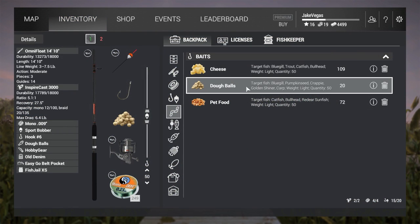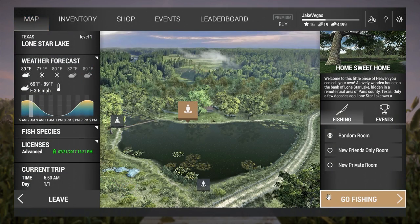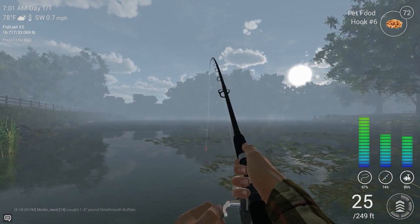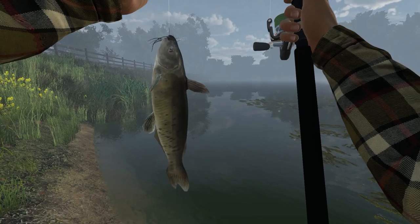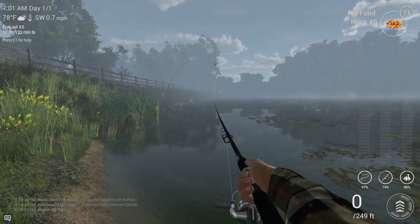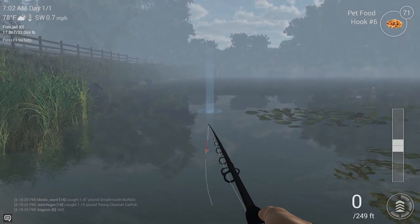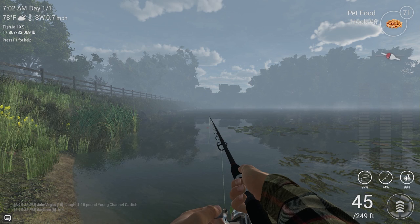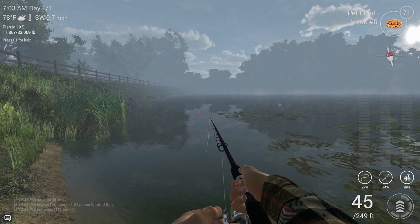I'm going to try to catch some channel cat out here just as a demonstration. Let's see if we can land one more fish before I conclude this episode. We got it on — yep, this feels like a channel cat, it's not a buffalo. And there we go, another channel catfish. All right guys, that'll conclude this episode. If you didn't already know how to, I hope you learned how to catch a smallmouth buffalo and channel catfish here on Lone Star Lake in Texas. If you enjoyed this video, please click the like button — helps me out a little bit. And if you want to stay up to date on future content, please subscribe. Keep on fishing in the free world — we'll see you next time.